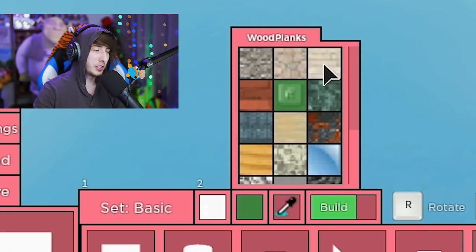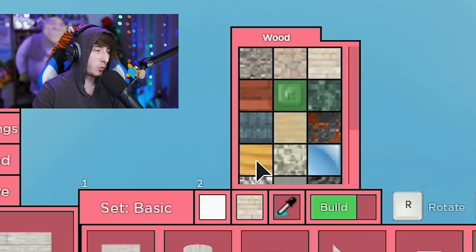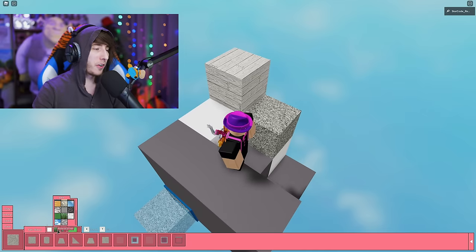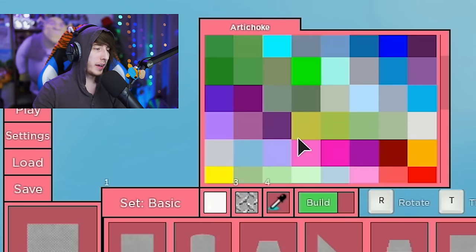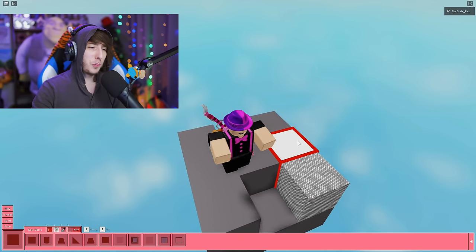The other button is the material picker — this changes the material of the item. For example, wood gives you white wood blocks. You can switch to grass, or metal for a white metal block. You can also just pick the color directly if you want, like switching to red. So that's pretty much everything you need to know there.